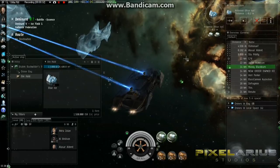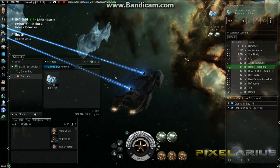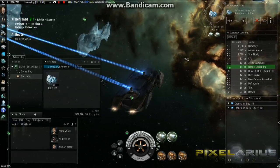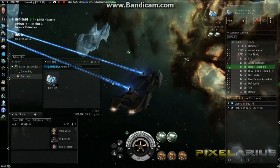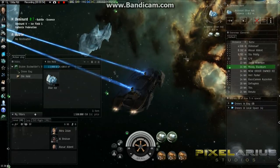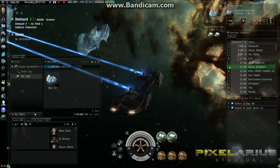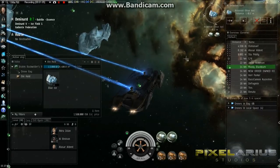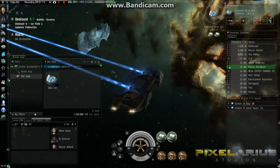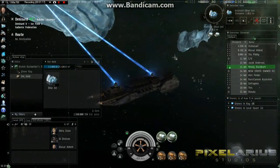I needed to be able to control them pretty much simultaneously because I wanted to have more than one character mining at the same time, or in some cases I wanted to have one character perhaps defending another character while that character was mining. I had thought of things such as getting two or three computers lined up, because I knew you couldn't log into more than one character at once with a single client. So I happened to be talking with another player who had an Orca, which is just a huge mining ship that supports mining barges such as the Retriever you're looking at.